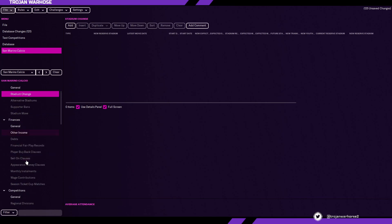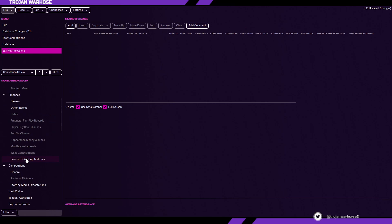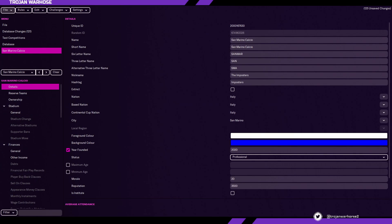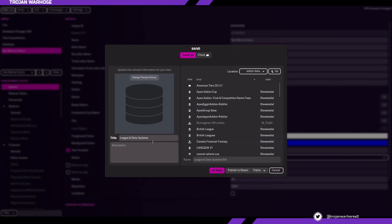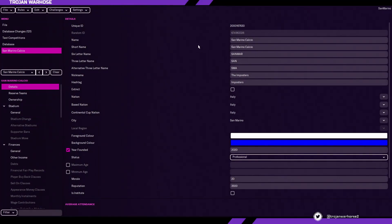Once you have every single detail and kink ironed out, getting this into the game is very simple. First, click save editor data as, then name it — say, San Marino. At the bottom right you'll see it saves as sanmarino.fmf, which is a Football Manager file, and it saves into your editor data. You can save it in another location, but leave it saving into your editor data. It will give you the option to publish this team, but that's not what we're going to do.